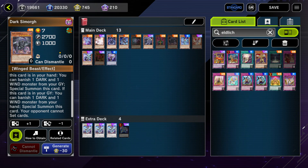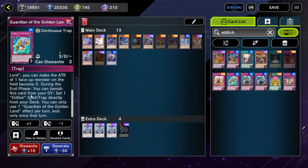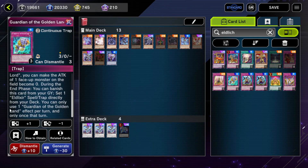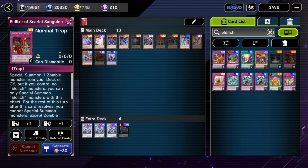If we go to Eldlich here — this sets, it doesn't place, because that's different. The terminology for 'set' is pretty consistent, so even a card like this can't activate. If you mill a Guardian of the Golden Land, you can't activate its effect to set Eldlixir of Scarlet Sanguine.